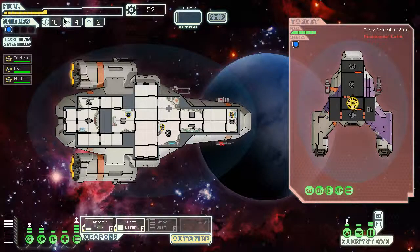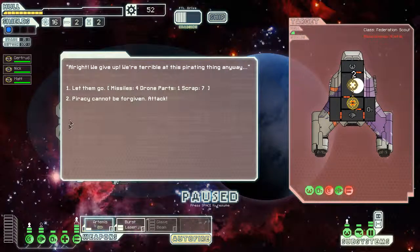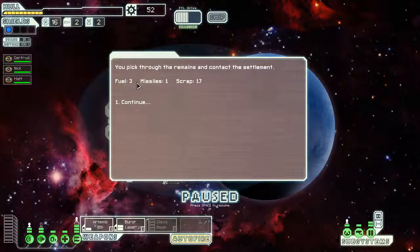It might be an idea to get some more shields at some point, but for now we have to go to the store and get some more hull integrity. Come on, get these weapons charged. They've got their first incoming — good miss, good miss. They did get a hit but that's alright. Their weapons are down. Let's get the missile on the shields. Hopefully the missile will fire before the laser because the missile can skip past shields, whereas the laser can't. They want to give us four missiles — you know what, screw it, let's just kill them. We want the scrap. And we got three fuel and 17 scrap, that's more than we would have got.